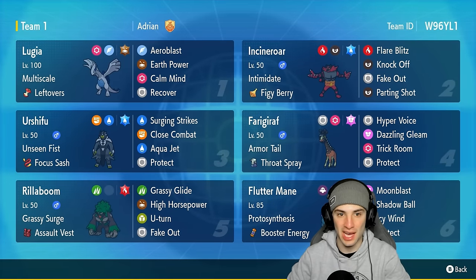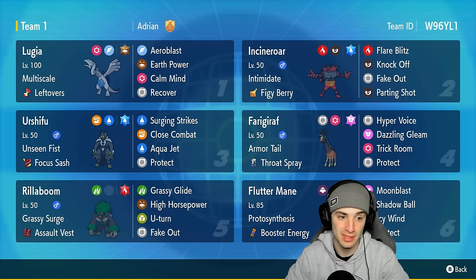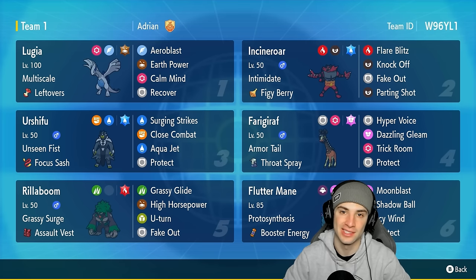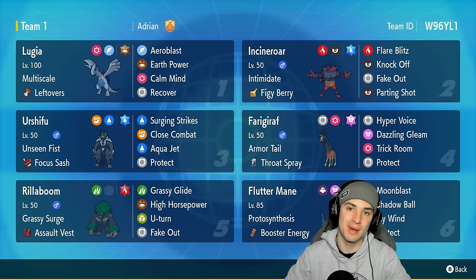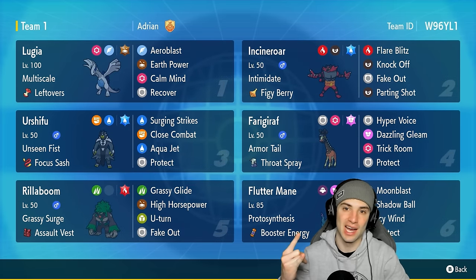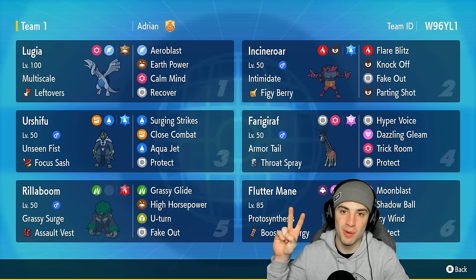There you go, ladies and gentlemen — Lugia killing it on the casual ladder. Huge shoutout to Adrian for making this absolute banger of a team. This Lugia works perfectly paired with Incineroar — Fake Out support makes setting up Calm Mind super easy. That's it for today's video. If you enjoyed, smash that like button, and if you're new here, click the subscribe button so you know when my videos go live. Stay positive and I'll catch you on the next one — peace out!